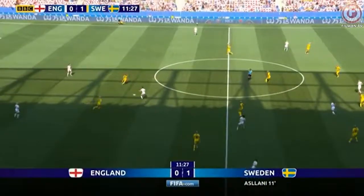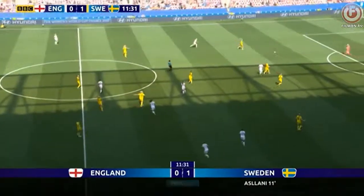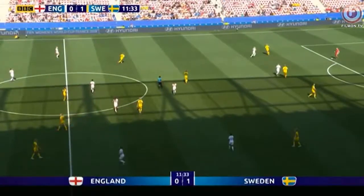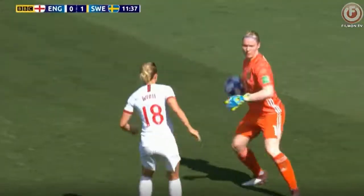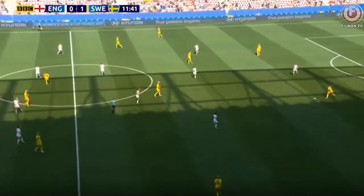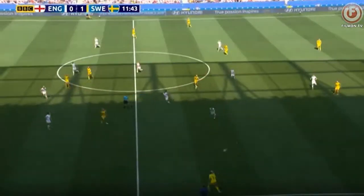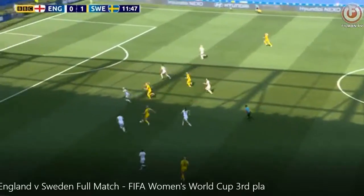The white team is going to try to attack. The goalie gets the ball, the attack fails, and now the yellow team is establishing a counterattack. Look, they're moving fast — look how they've caught the defenders. You can see they're almost ahead of the defenders, and look at all of that space by the goal. Very, very dangerous for the white team.